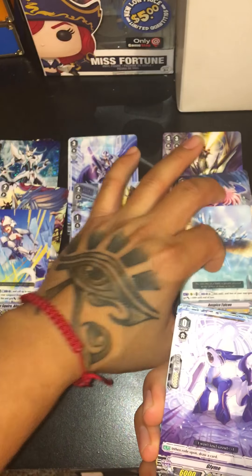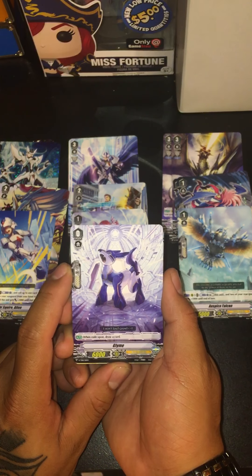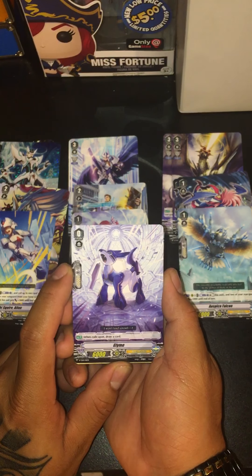Then you got your new starter, Glim or Gleam — when rode upon, draw a card. Real good starter for the trial deck, gives you that plus one draw.